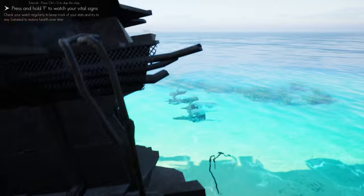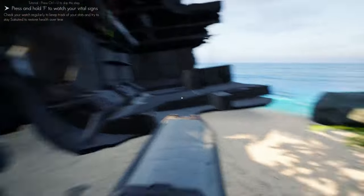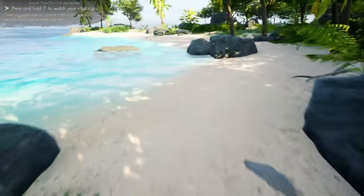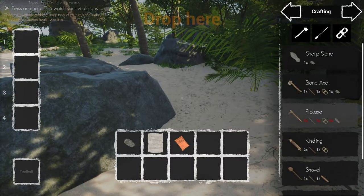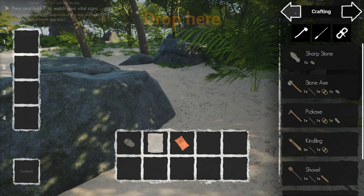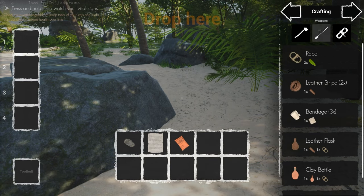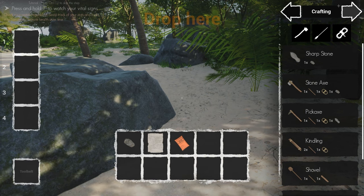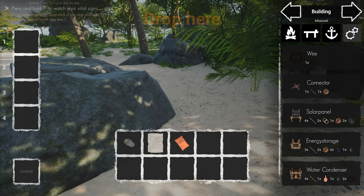Follow the tutorial tips in the top left corner for an initial play to get an idea of how the game is built up. By pressing Tab, you open the crafting menu, which is built into sections: crafting with subsections for tools, weapons, and miscellaneous — similar to what you might have seen in Stranded Deep or Raft. Then there's the building menu with basics, workstations, nauticals, and advanced.